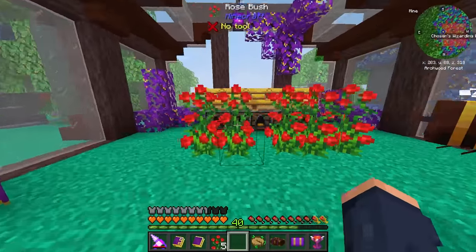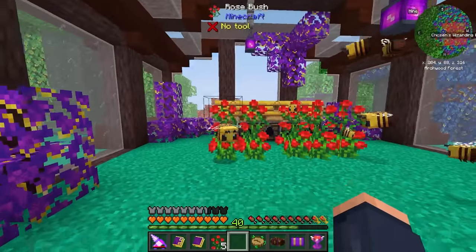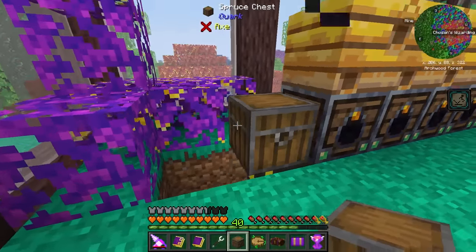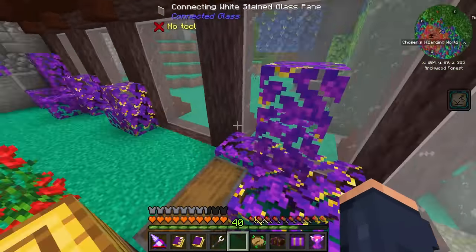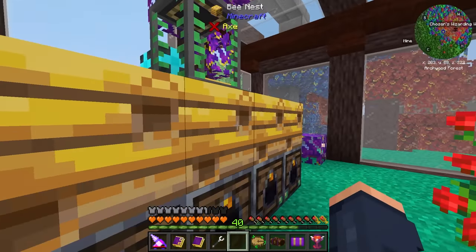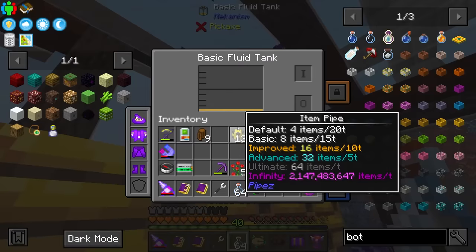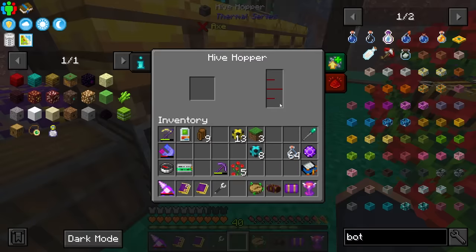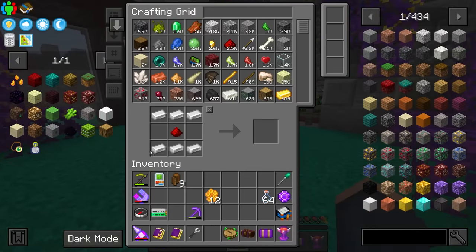I went ahead and bred some of the bees, so now we have baby bees. We just kind of have to wait a little bit. I got this automated — I'm going to put a chest right here. This is going to allow honeycombs to enter, and then the honey itself should enter this tank and I should be able to bottle it out. I do have honey bottles, which is kind of nice, but I may need to just leave the honey in here so I can bottle it out.